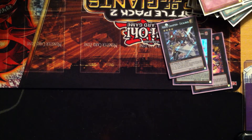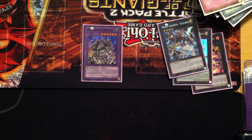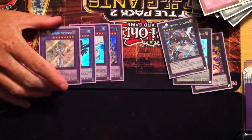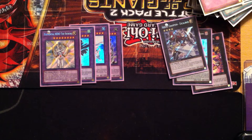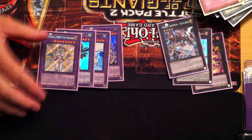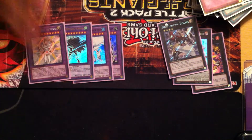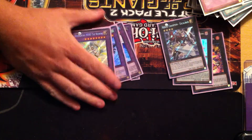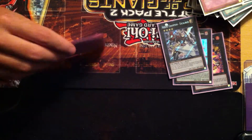Now on to the Omni Heroes: Elemental Hero Gaia, Absolute Zero, Tornado, and Shining. I don't have Super Poly mained or sided — I've been toying around with it and it clogs a lot. The one plus it does bring though is if Neos is in your hand, it's easy fodder to get him out. I may splash one or two in my deck sometime in the future, but for now I think these are the heroes I want to stick with. I have a lot of fusions in here based on Neos that I don't want to sacrifice just for a Super Poly target.